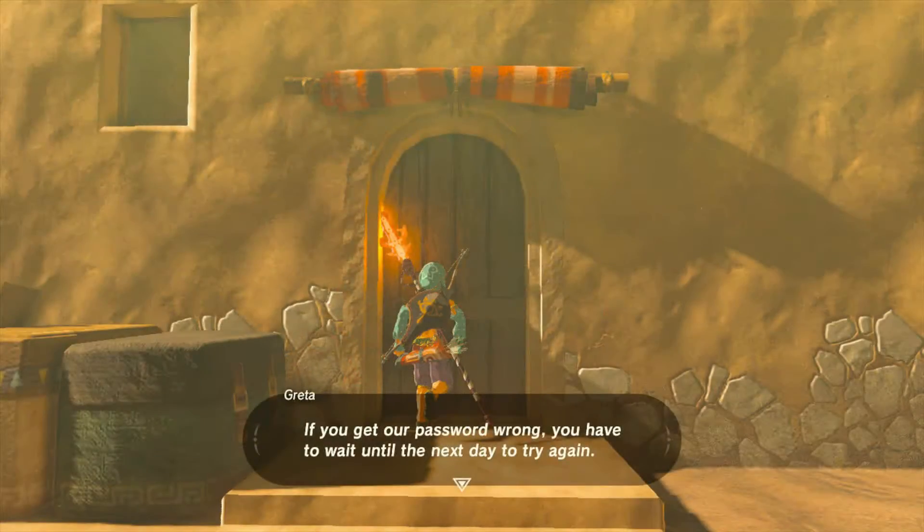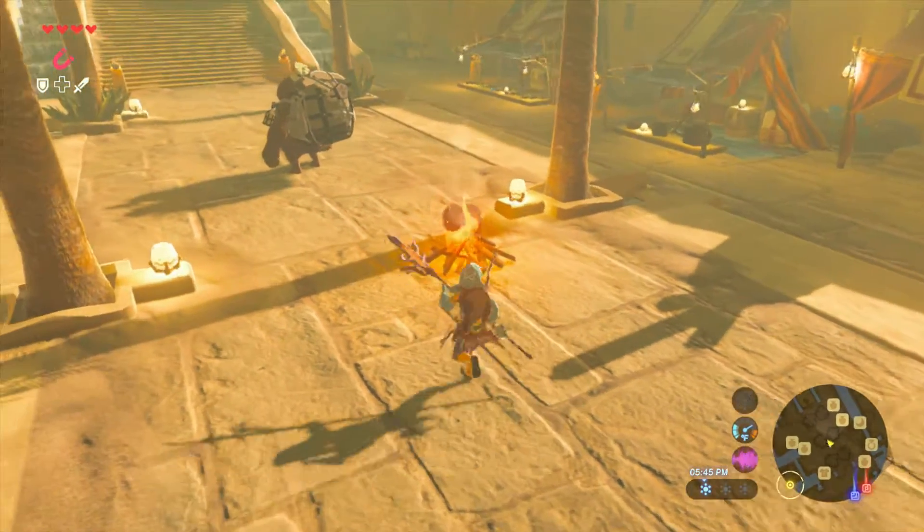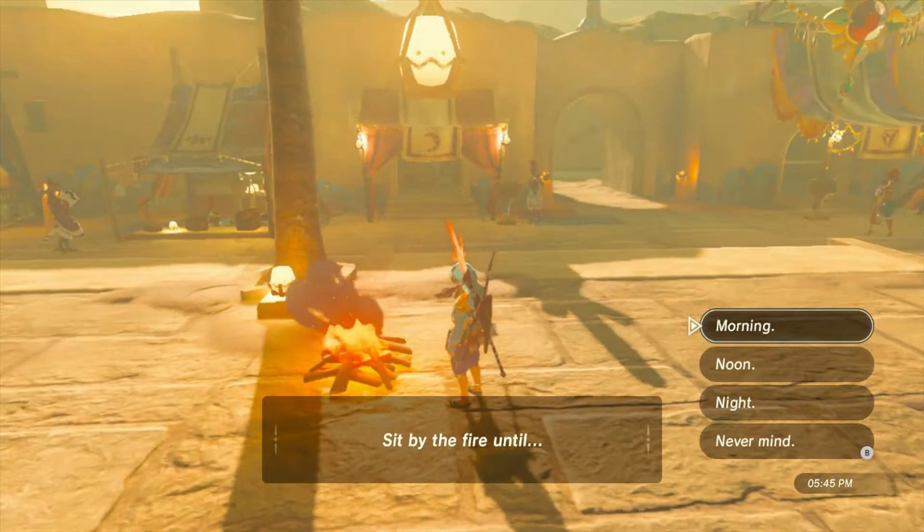After you get the password, go back to the shop side door and you'll be on your way. But if you already got the password wrong, you'll have to sit by a fire until the next morning and try again.